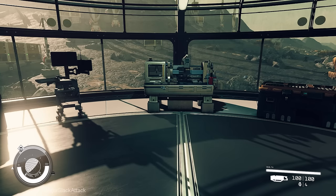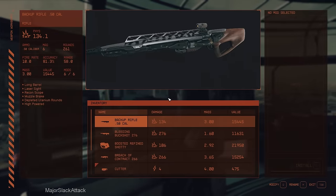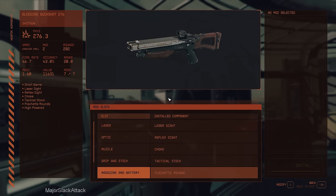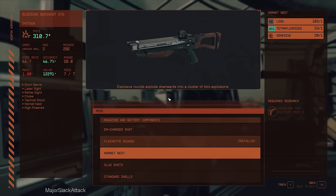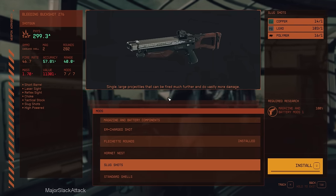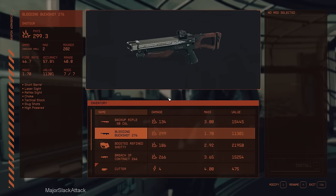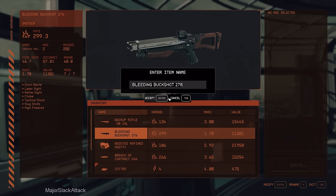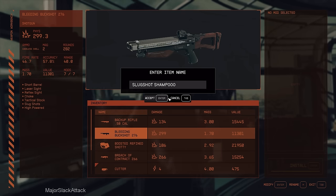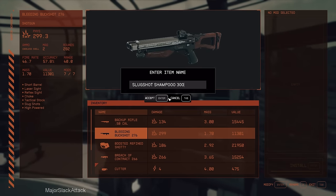As I hopefully mentioned in the previous video, I forgot to put the Slugshot mod on my shotguns, so let's start with that. The Bleeding Buckshot, 276 damage — Magazine and Battery, and Slugshot. I now have lots of polymers so I can do that. That bumps up the damage to 299. We're going to rename it Slugshot Shampoo 300. Done and done.